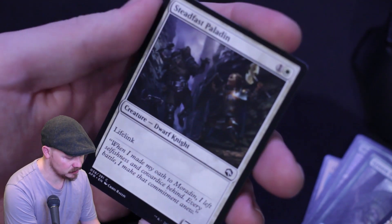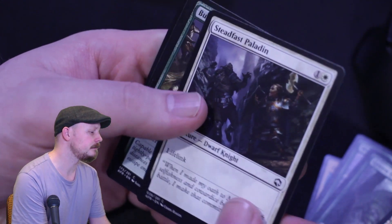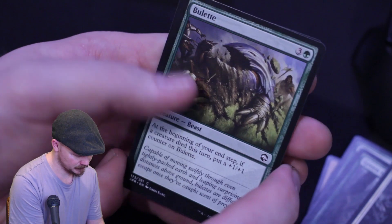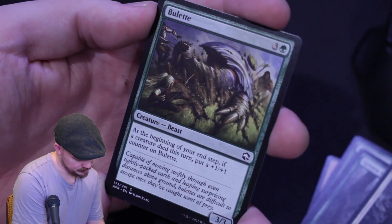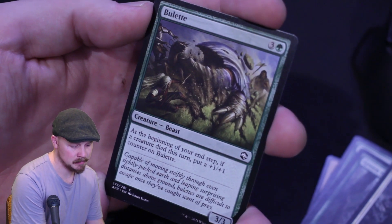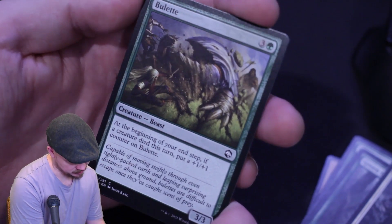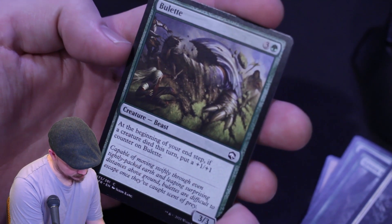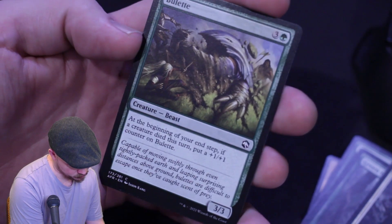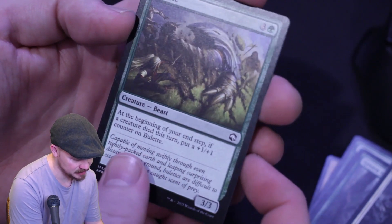Steadfast Paladin — a two mana 2/2 lifelinkker. Not a bad rate. Then we have Bulette — four mana, at the beginning of your end step, if a creature died this turn, put a plus one plus one counter on Bulette. So morbid end step, plus one plus one counter. Makes sense at common.